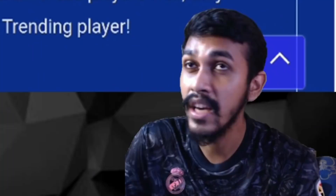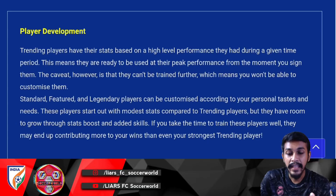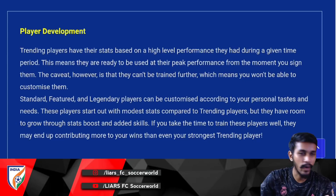The final and most important feature is player development. During the 365-day contract period your player can be developed; after that, development stops. There are four types of players. The first category is Trending Players — their stats are based on high-level performance, so they perform at peak level the moment you sign them. You cannot upgrade or customize their rating, skills, or stats.